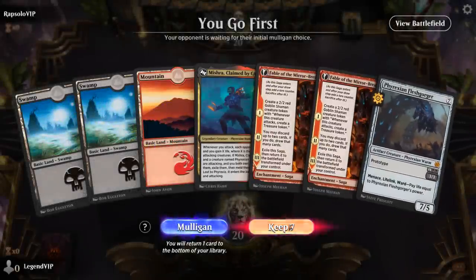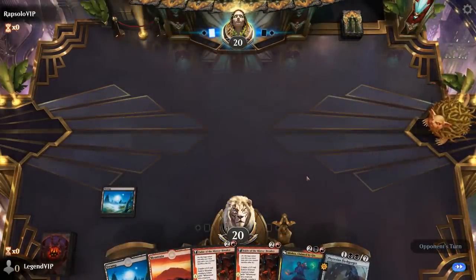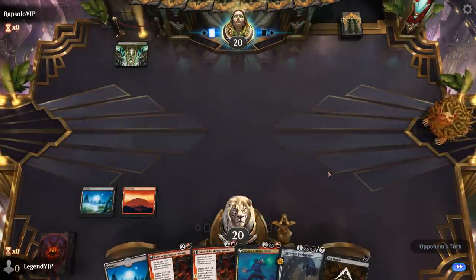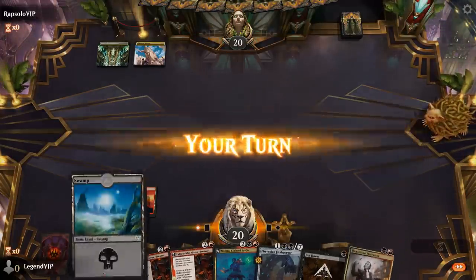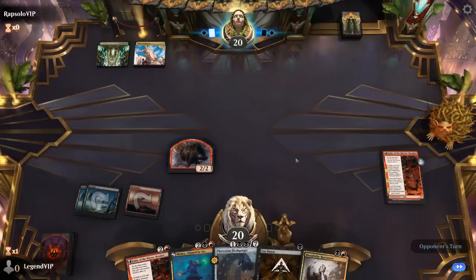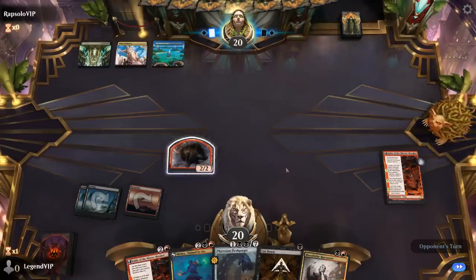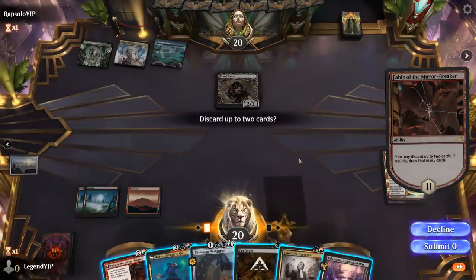We're on the play and our hand seems fine. Fable gives us a good chance of finding a Dragon Engine — ideally discarding it so we can Unearth on turn 5. We're up against Bant, looks like a Legendary deck. Going for Fable. Cutdown doesn't seem to have many targets just yet. There's a Brutal Cathar, a good answer to the Shaman, so we'll hang on to Cutdown. For the Fable discard, probably want a second Fable. Harvester's good with Fable. Maybe discard a Fleshgorger, and maybe Mishra — wait to find a second copy once we also find a Dragon Engine, since right now it's not doing a whole lot.